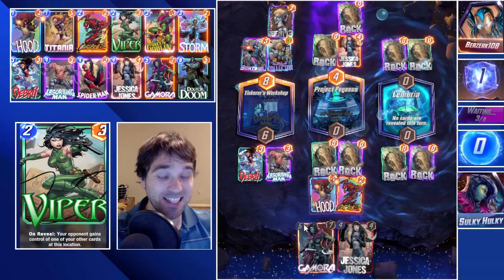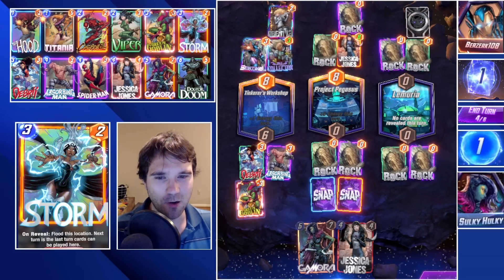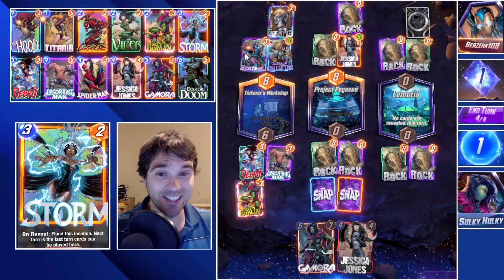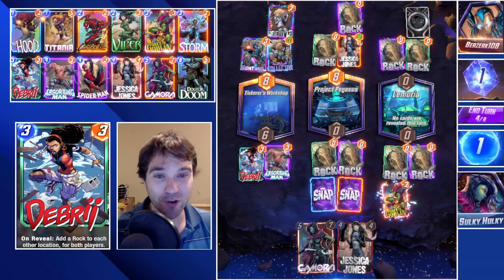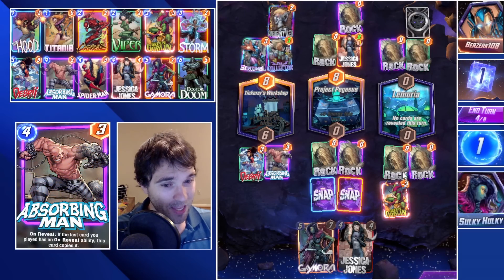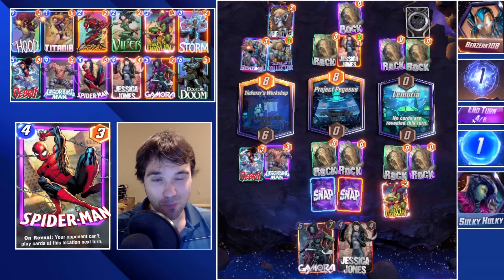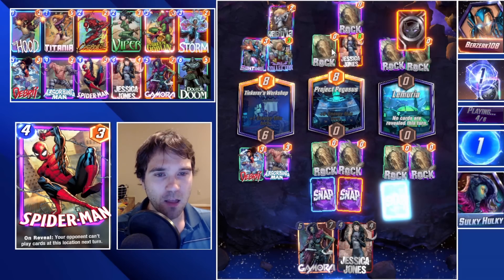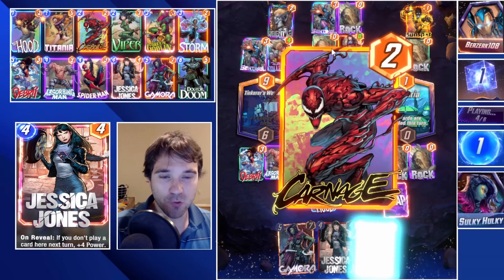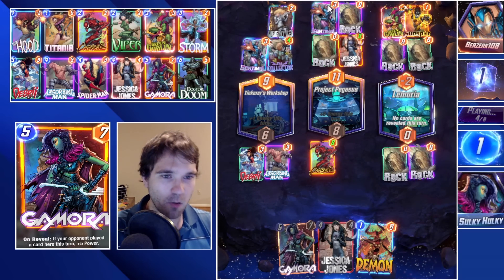Let's do the Hood and the Carnage — that's going to give us a 6-power Demon and helps us find our win condition for the following turns. We're getting close to having all the lanes capped out. This now becomes a gamble: do they play into Project Pegasus, Lemoria, or Tinkerer's Workshop? I think they play into Project Pegasus. Seeing that we played two cards, we're going to gamble and try to send them a Green Goblin. We do get the right read — they play into the middle location expecting a Viper or some negative card. So we send them the Green Goblin in Lemoria instead — a kind of delayed diversion.